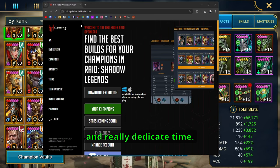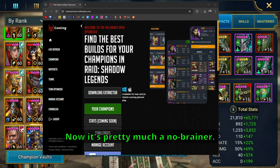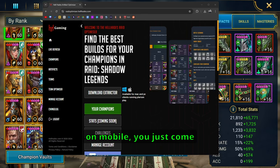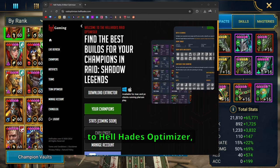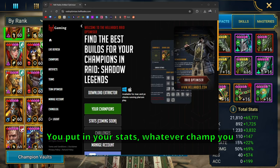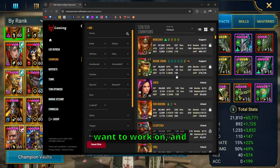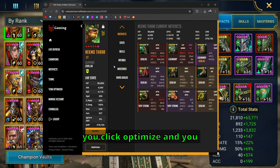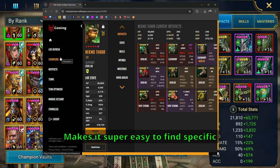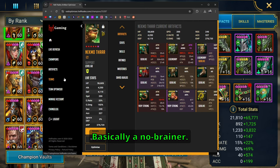We had to sit down and really dedicate time. Now it's pretty much a no-brainer. If you're not on mobile, you just come to the Hellhades Optimizer website, download it, put in your stats, whatever champ you want to work on, click optimize, and that's it. Makes it super easy to find specific things that you're looking for. Basically a no-brainer.